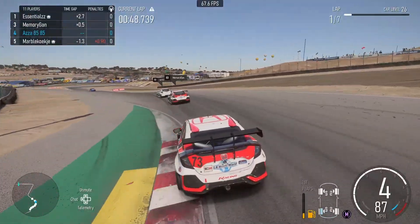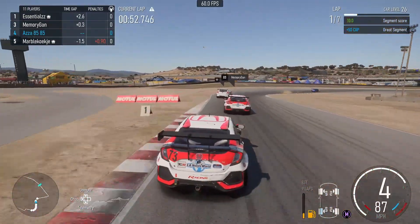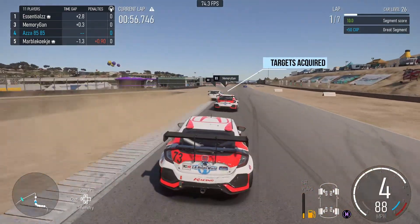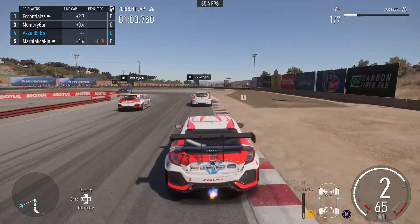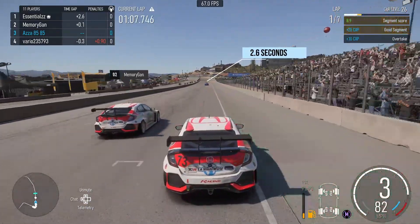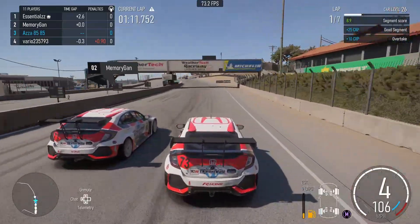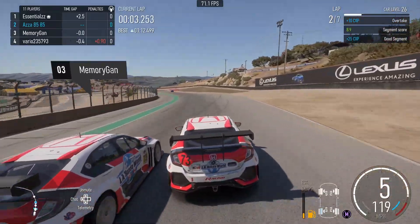Whilst holding the inside line in fifth place, I take the early apex and push him out wide — clean overtake. But skipping forward only a few corners, up into this right-hander, I'm very close to the podium. Targets acquired, time to dive up the inside of Vario and push past second place, holding the outside line over the start-finish straight.